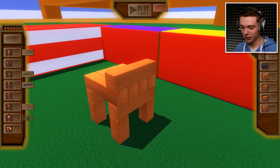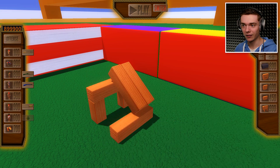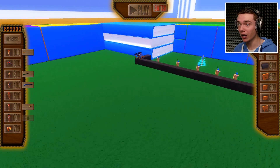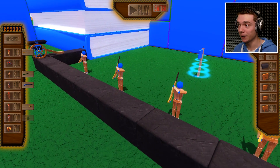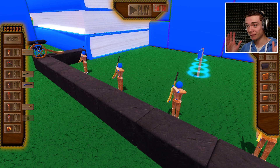Now, if you wanna delete it, you gotta delete every single block. Look at this - it's just gonna fall apart like this. We also have a new block which is this one right over here. It's a rubber block which actually bounces back anything that goes onto it.